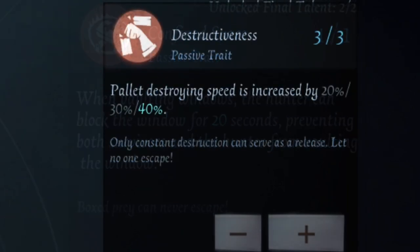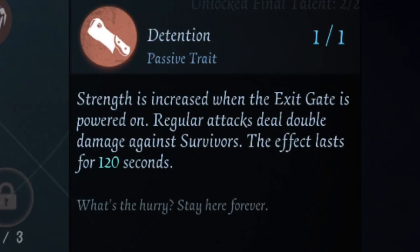Destructiveness helps Joseph a lot since he has a weak chase game — increasing pallet break speed lets you continue chases without delay, essentially eating up pallets the second they drop. For Detention, some photographers won't bring it because by end game survivors might have 0.5 to 1 damage applied and a regular attack downs them given the 1.5 damage application. However, Detention can save a game — if a survivor is healthy with no damage, you're giving them the chance to kite you at the end without it.